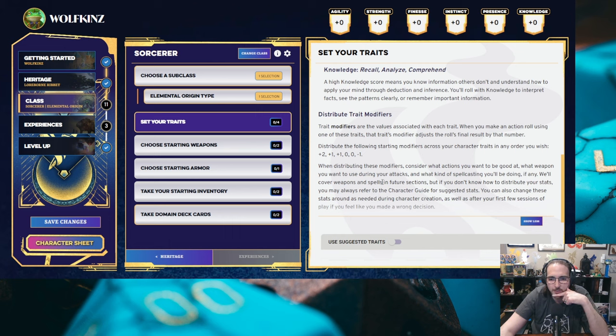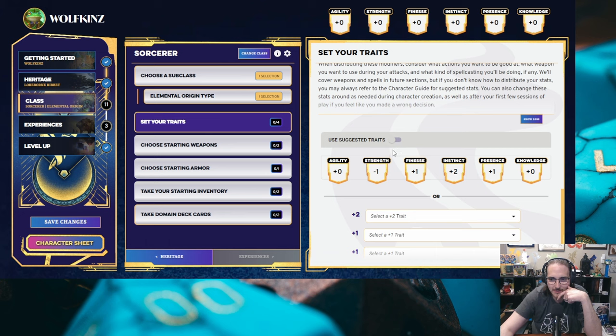Trait modifiers are the values associated with each trait. When you make an action roll using one of these traits, that trait's modifier adjusts the roll's final result. Distribute the following starting modifiers — I kind of like this. It's telling you to distribute plus two, two plus ones, two zeros, and a minus one. That's essentially the standard array from 5e but it cuts out a lot of the conversion math. Since this is our first character, I'm going to use the suggested traits. For Sorcerer, they give us plus two Instinct, plus ones to Finesse and Presence, zeros for Knowledge and Agility, and Strength is minus one.